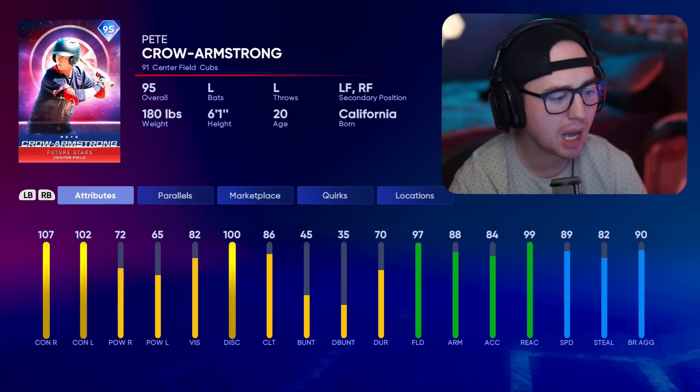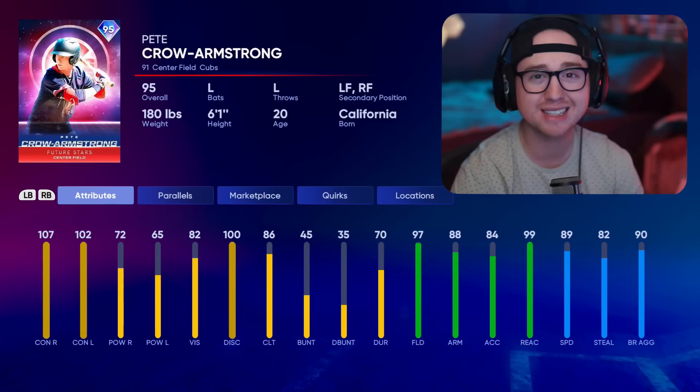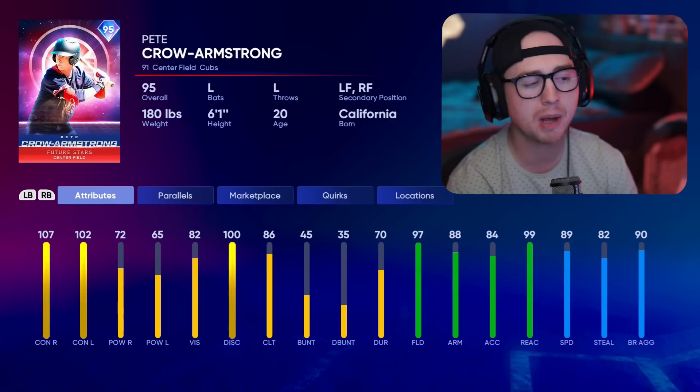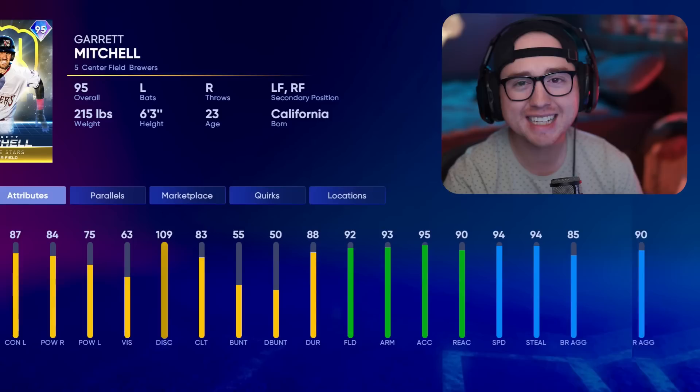Third guy here is Pete Crow-Armstrong — a really fast riser in the Cubs system. He's lacking a little power and I'd love to see more, but he has a really nice swing with some Cedric Mullins vibes — not as much power, but that awesome smooth left-handed swing that generates a ton of pop off the bat. He comes in with 97 fielding and 89 speed, so he's going to track down and make just about every play in center field. The NL Central pack is a little on the lighter end, but PCA is not a bad option.